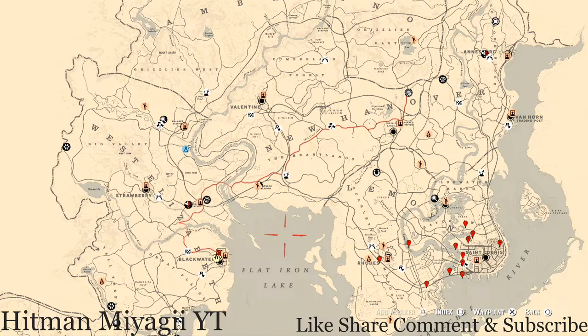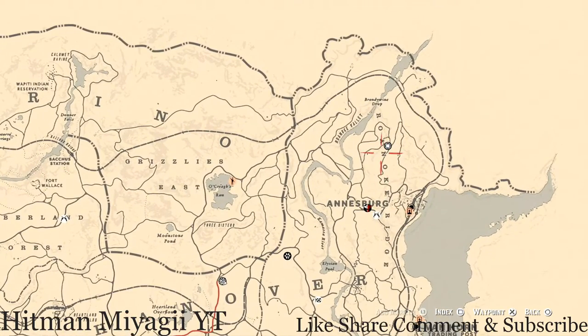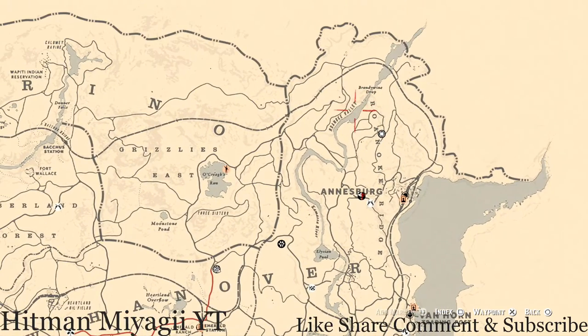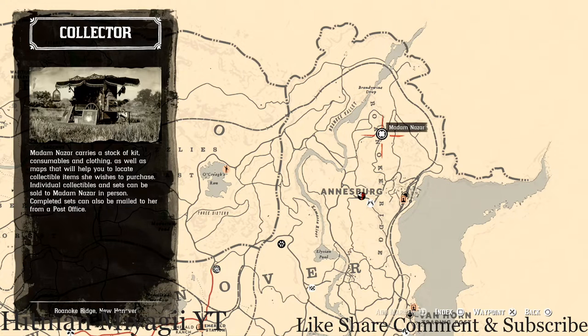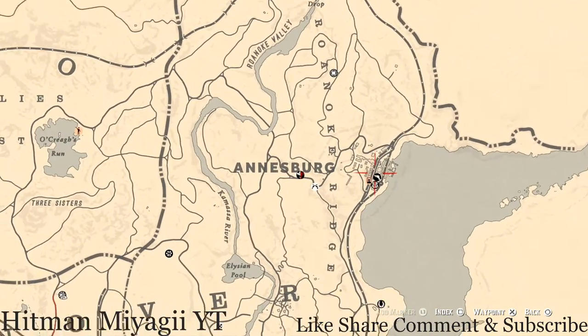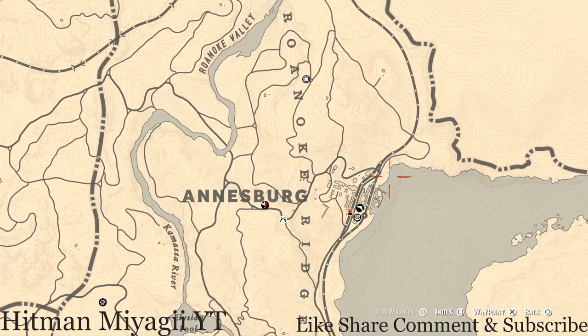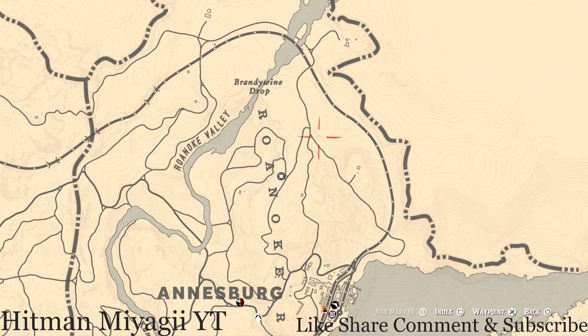Madame Nazar's location for today or for the next couple hours is Ansburg. The location — Roanoke Ridge — is the same place she was yesterday. She will be here until 1 AM. After 1 AM she'll switch locations and I will tell you guys where she is on social media: Twitter, Instagram, Facebook. To get to her, I just simply fast travel to Ansburg and mark a waypoint right here and run up to her location.